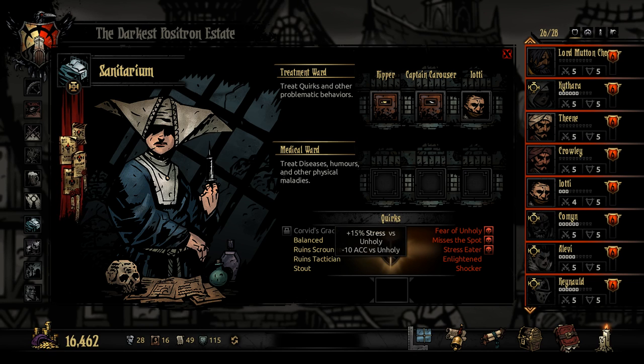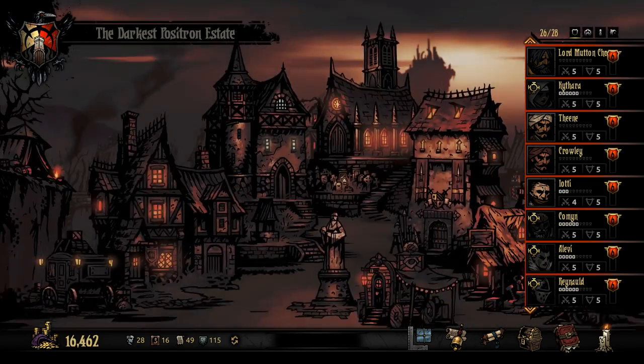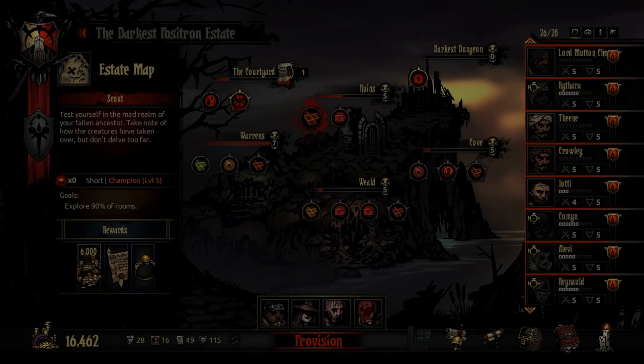Spirit of Unholy I'm not too worried about — misses the spot, minus one crit. I mean, it's not a lot. This Crowley got... or Thene, for that matter. My Kleptomaniac's kind of a bad one too. You know what? It's not super important though. I think I want to retain the rest of our money.